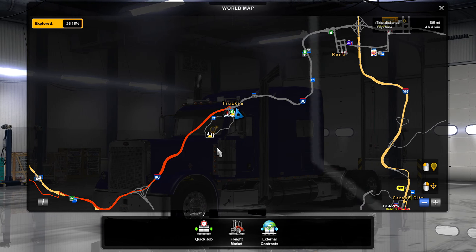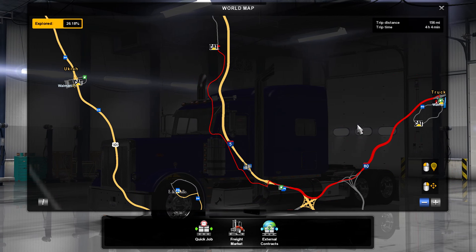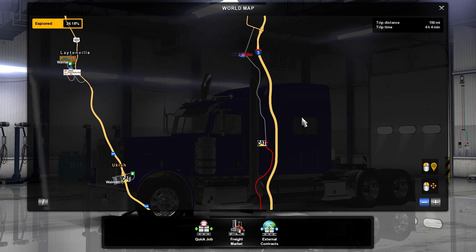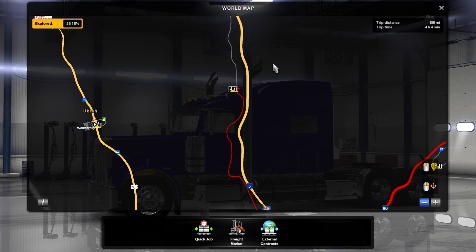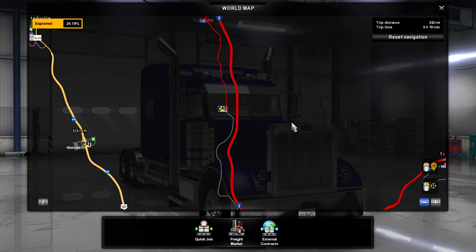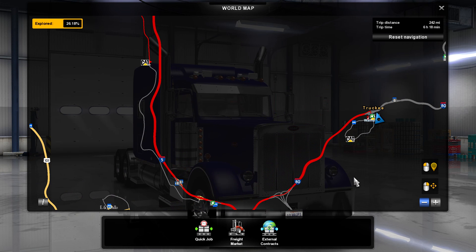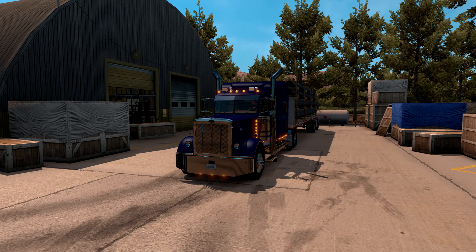There's my map — just gonna head down 80 to 5 and then jump off so we can hit this CAT location. I wonder if I should come in from the north. I think I should come in from the north — yeah, we'll give it a shot and see what happens. So that is the game plan. Not too long of a run here. I just bumped it up to six hours where originally it was around four, so let's get moving.